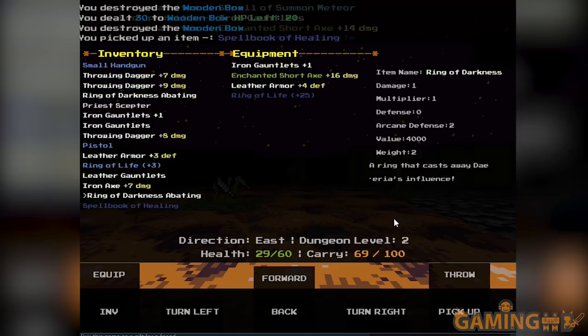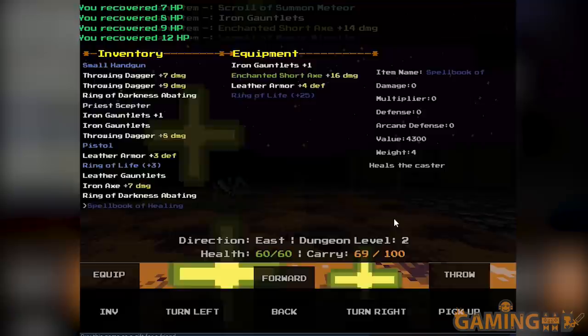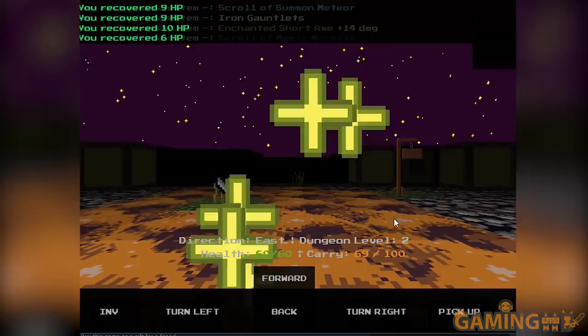Spellbook of Healing — let's do this. Wait, there is no mana in the game, is there? So I can just use this constantly. I have no downsides to constantly using this book — am I gonna explode at one point? Because this is like free health. There is no limit. This is ridiculous — that's easy mode. That's like the silver sapling in Ultima Underworld.